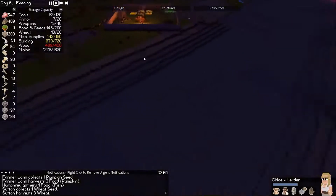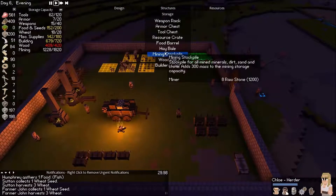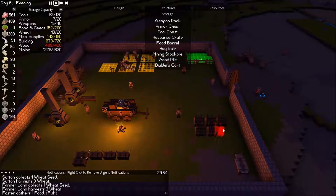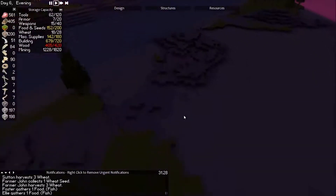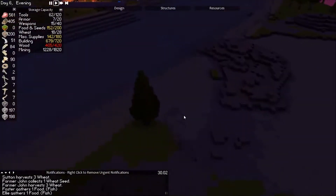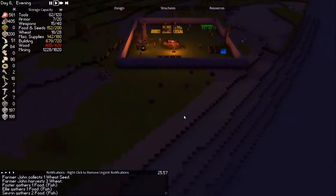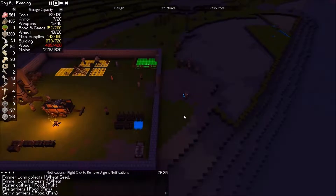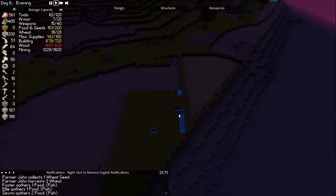Oh, we need another wood stockpile. It just kind of pushes the chicken into the water. That would have stumped me — I would have been trying to build a bridge there.